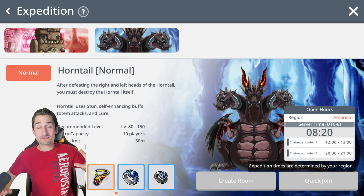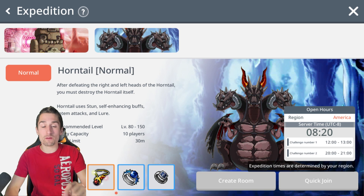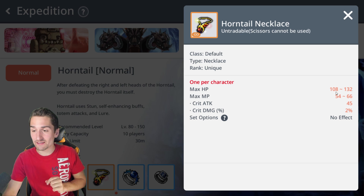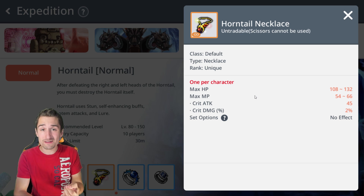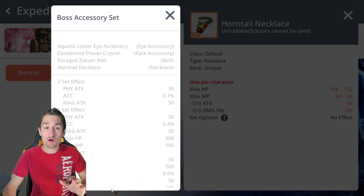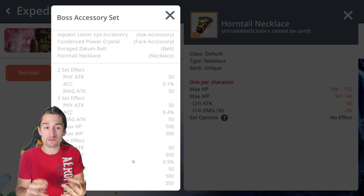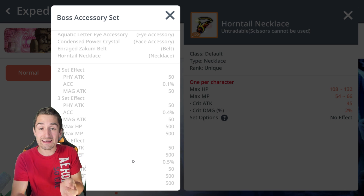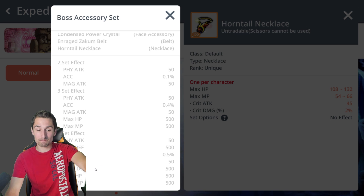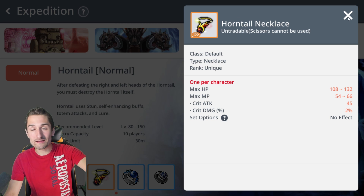You always want to do Horntail whenever you can — always — because it drops golden leaves. Golden leaves are so important, and there is a best-in-slot necklace that gives you great HP, MP, crit attack, and crit damage — both fantastic stats. More importantly, it is part of the boss accessory set: Aquatic Letter I accessory, Condensed Power Crystal, and Rage Zakum belt — all Zakum drops — and now the Horntail necklace.